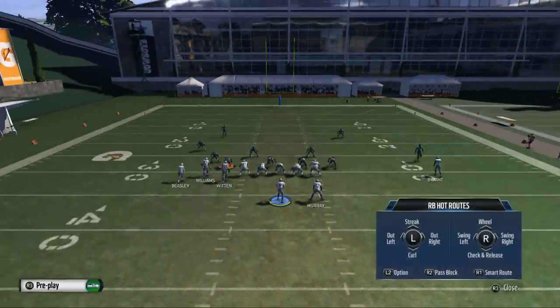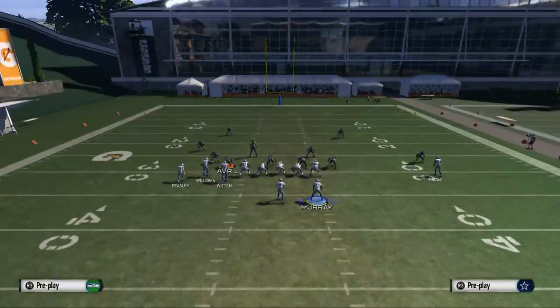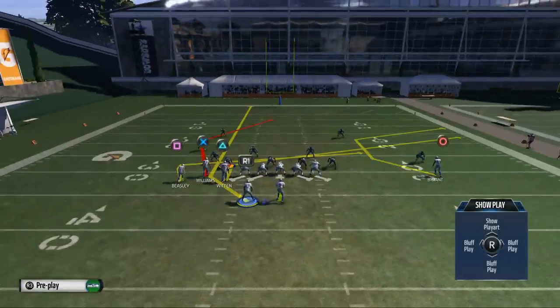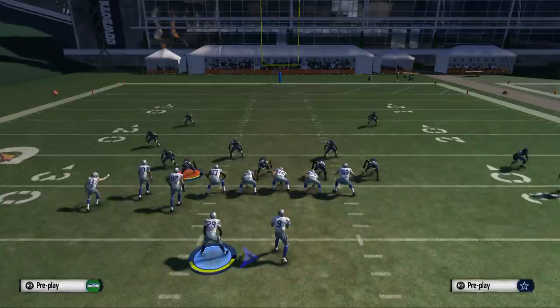Right off the bat, a couple of hot routes we want to do: place the running back on a streak, and then because of the delayed hot route system, motion him over to the left side of the screen. Then place the tight end on a slant pattern. We have some interesting concepts here — we're going to be working a lot of levels out of this play.